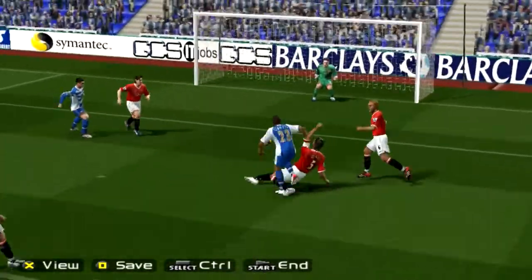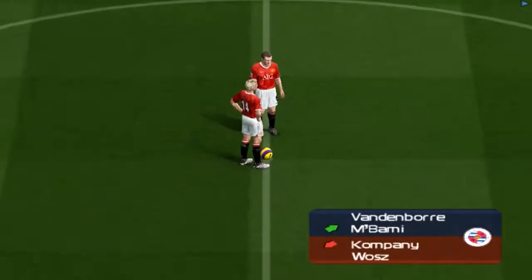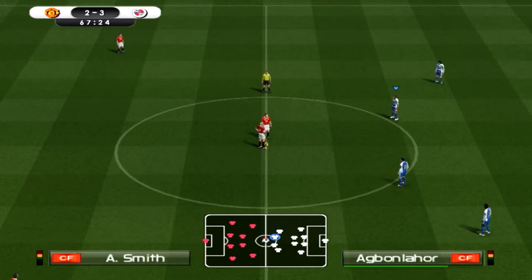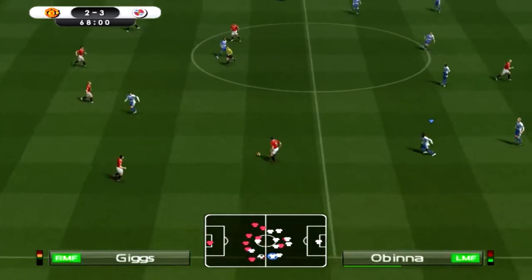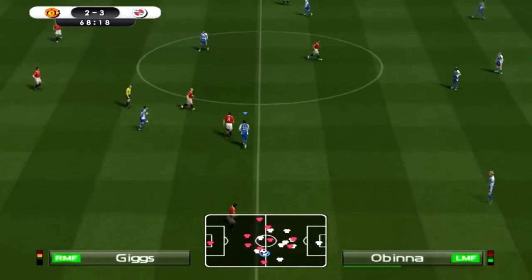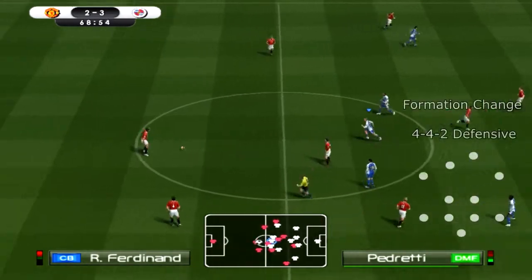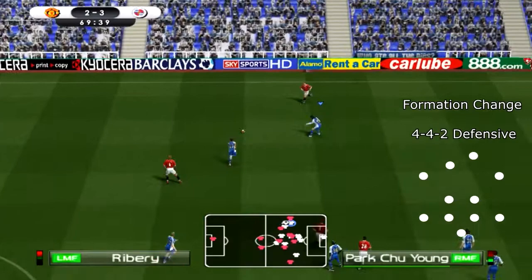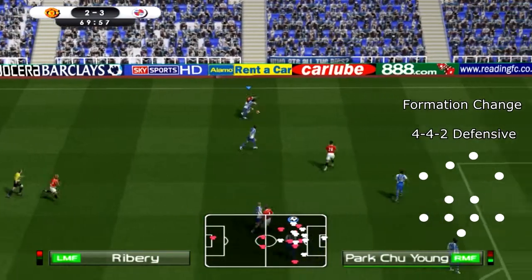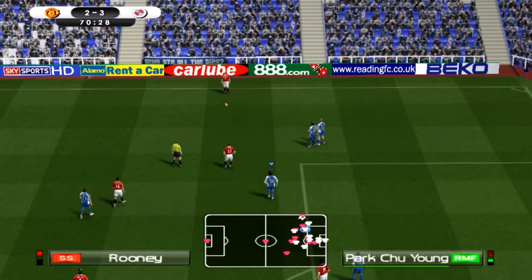It's not often you see us have to change things like this. Vandenbor's on form so he is coming on. I think Kompany is better at that right side of the back three usually, but we've gone with a back four now just to help us out because this is a very dangerous game. It's quite a miracle that it isn't 3-3 by now. Another free kick they're giving away.